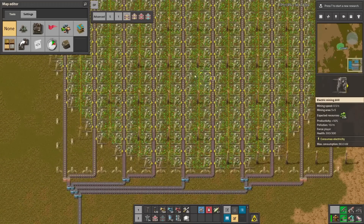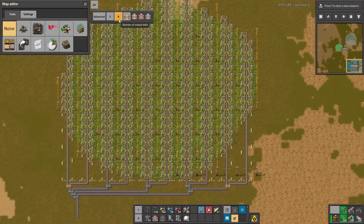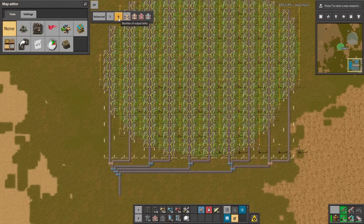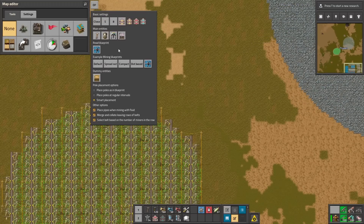Like you can see, three different types of belts used in the best way possible. But we are outputting only one belt and it's not enough for this huge outpost. So let's increase this to 8.